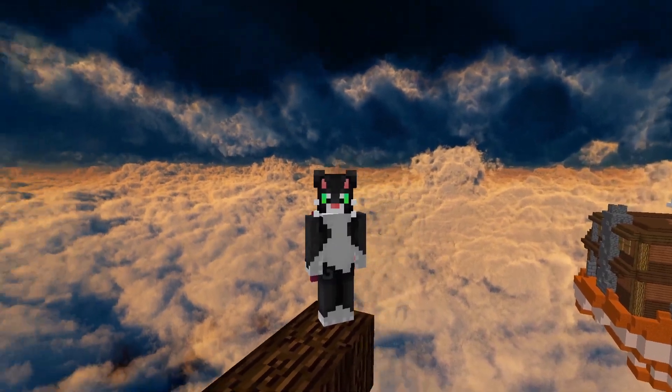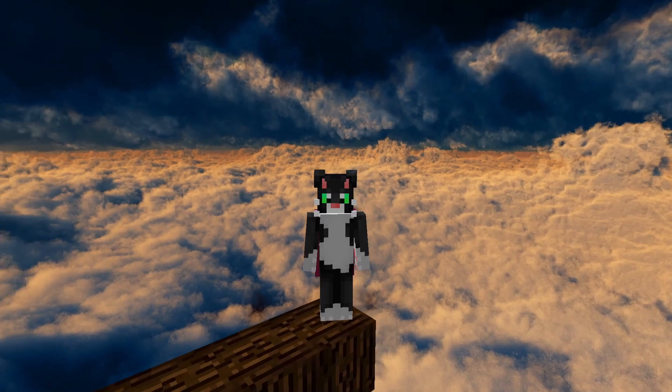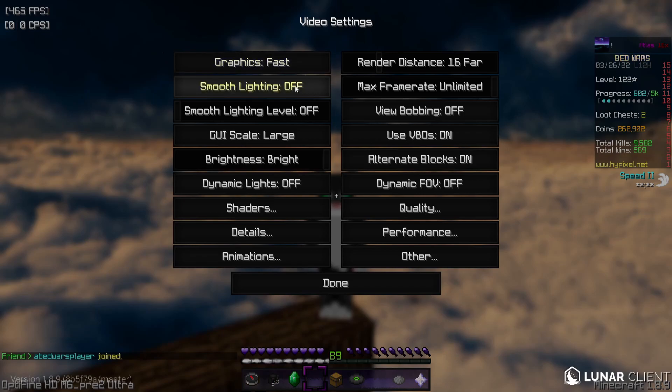The second Minecraft setting is Smooth Lighting, right below Video Graphics. What this does is change the shadows from blocks and entities in Minecraft. If you play with Fullbright, this setting is useless. But if you don't play with Fullbright, make sure you have Smooth Lighting turned off.